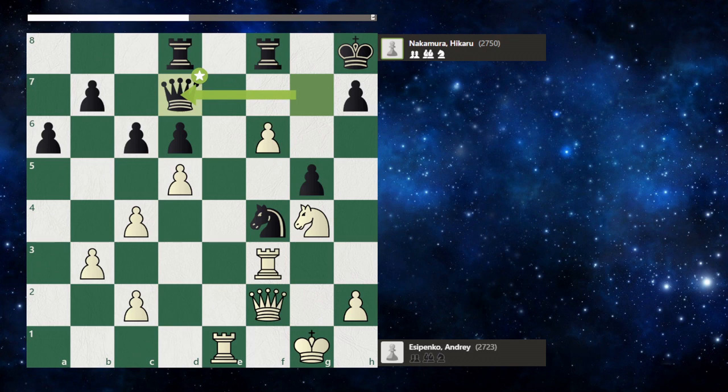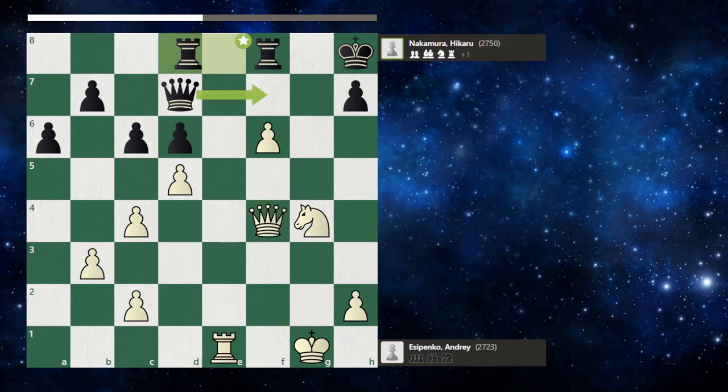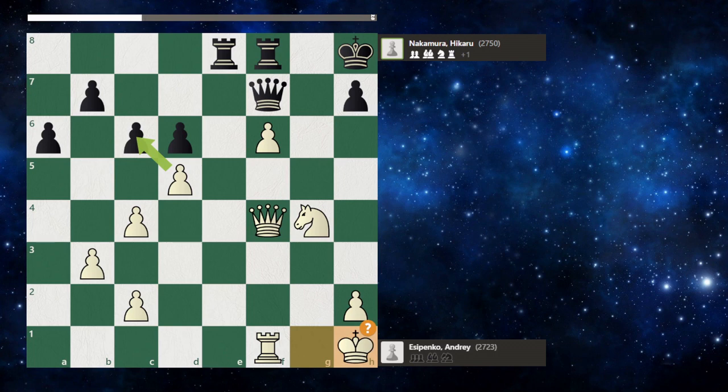Queen d7 attacks the knight. The rook takes the knight, and according to Stockfish this is a brilliant move — the reason being that in this kind of position a knight is more valuable than a rook. We have a pair of threats, and in this scenario rook f1 is a very human move: since you have only one rook, you don't want to allow black to control the only open file. The queen goes to g1 to put pressure on the pawn on f6.